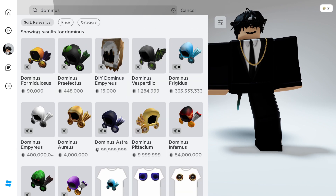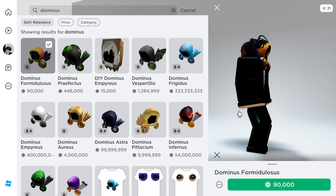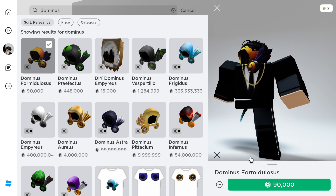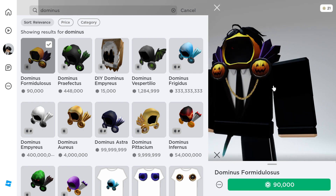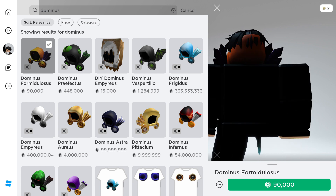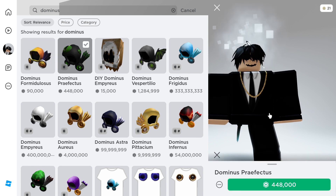First, we're going to start off with the Dominus Formiidilis — I probably can't even pronounce half of this. I'm just going to call it the Halloween Dominus. It looks good. The rating scale goes from one to ten: one is the worst Dominus and ten is the best. I really like it — it's really cheap for a Dominus and I'd probably recommend it to anybody. I have a friend who has this, and it looks amazing especially if you have a Halloween avatar. I'll give it a seven out of ten.